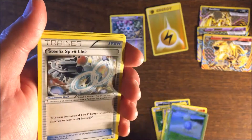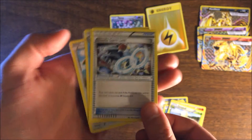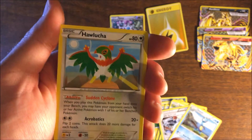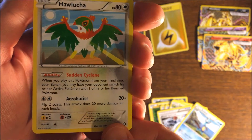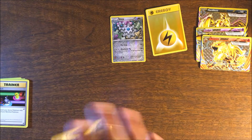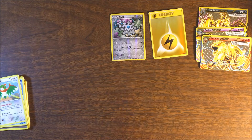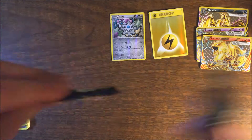It's a regular Jumpluff. Steel-type Spirit Link. D-What? I hate this card. Hawlucha — I don't like that. That's the worst card, the worst of the worst. Moving on to Breakpoint.